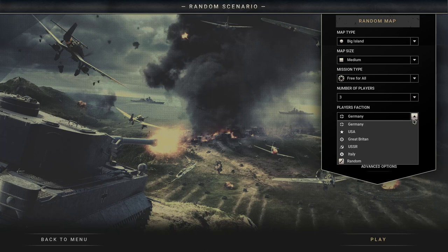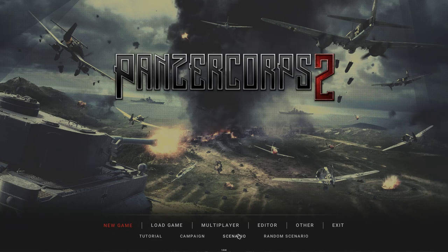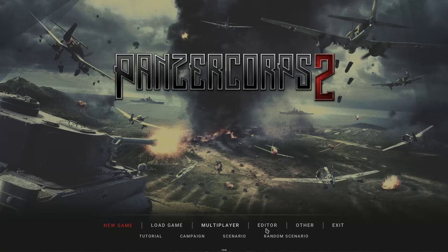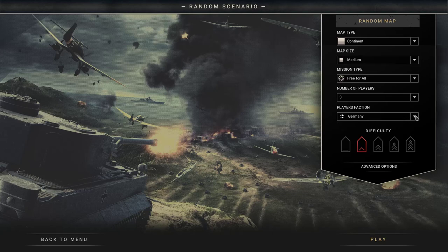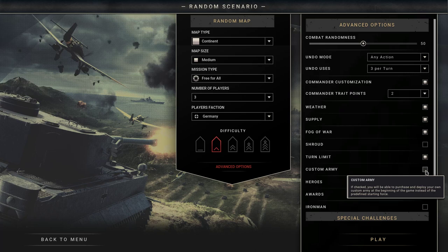The players' faction options include Germany, USA, Great Britain, USSR, and Italy. Even though the campaign is only Wehrmacht, you can play as any of those factions in random maps. There are advanced options, though some don't quite work properly since they're also used for campaigns. Custom Army doesn't really work in random maps from what I can tell, but you can still set things up — like Race Against Time with reduced times, or David versus Goliath where all enemies get plus five strength.